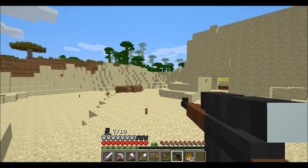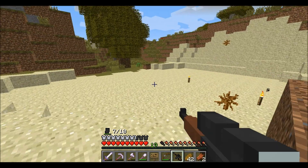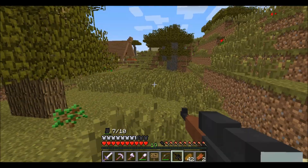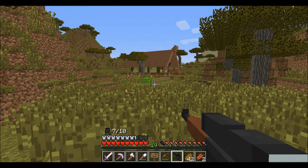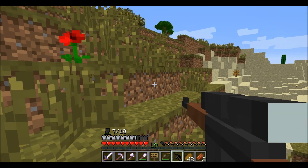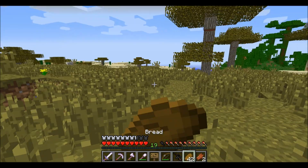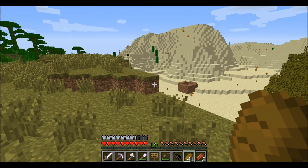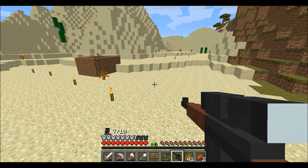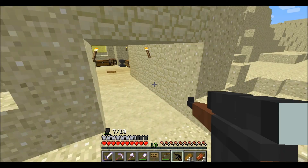This seems stronger than the last one. The zombie was close — oh, an iron ingot! I was just needing iron. Did this tree really grow that big? It's going to be a pain to take down. This gun looks like it's pretty good — not that bad.